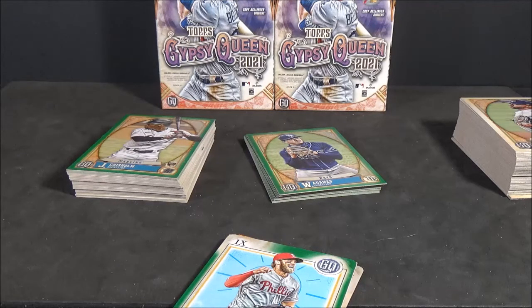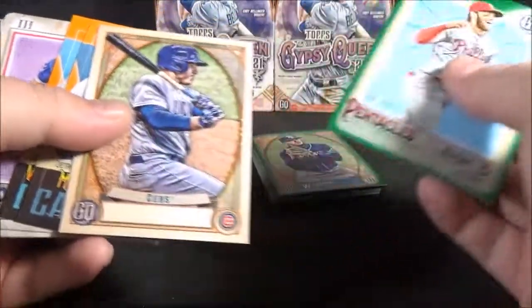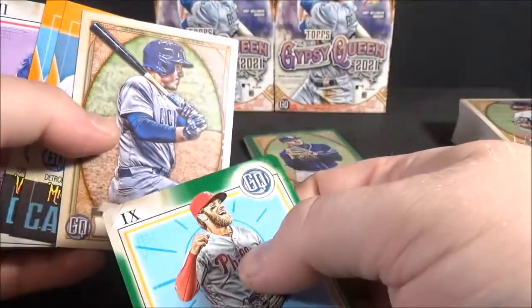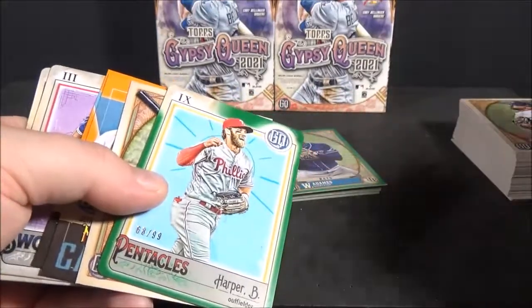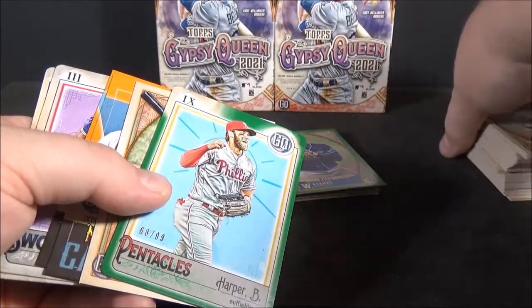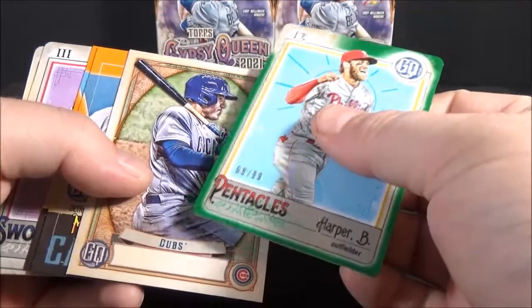I went through everything and the code numbers do not change. The code number on this Anthony Rizzo is the same as all the codes on the base regular non-variation cards. So you're really just going to have to go through and look for each individual variation. I went through and I didn't see any more.